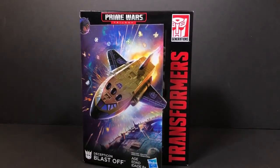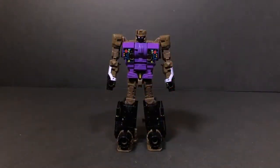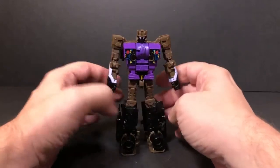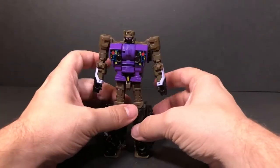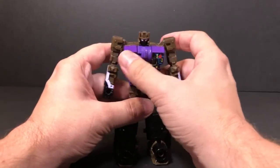We're back and here we have Blast Off in his robot mode — the mode he comes in inside the packaging. I've boosted the brightness on the camera a bit because he is such a dark figure, especially with all the black on the legs and brown everywhere else. They did a lot of nice work here, especially with the tampons on his chest.